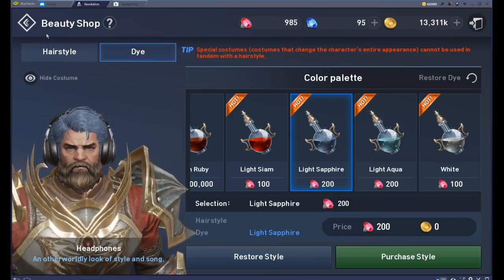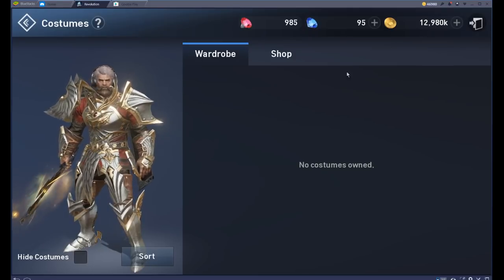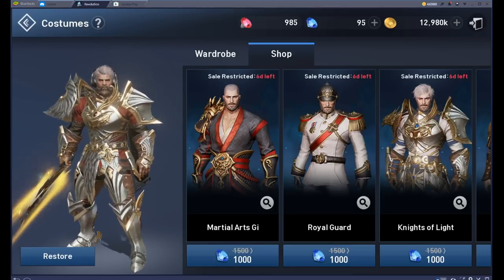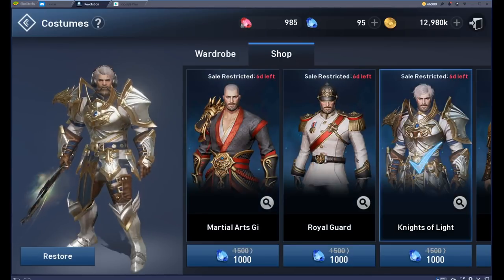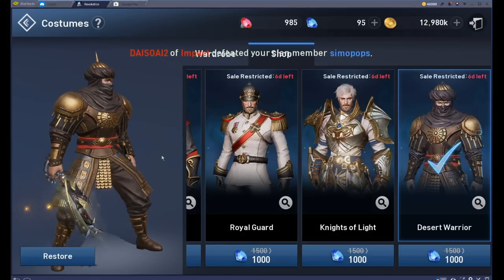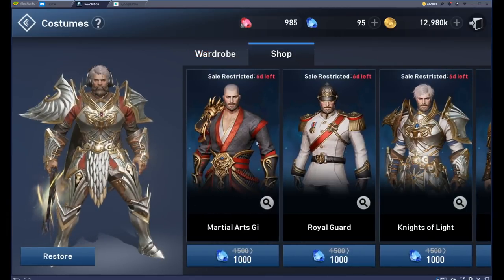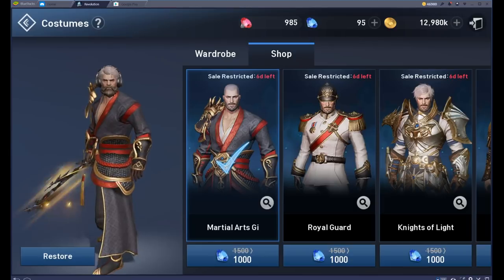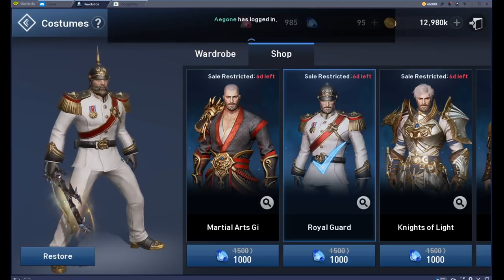Let's go back and check out the next customization - the costume shop. You thought the beauty shop was big? Look at this - you can completely reskin your character. Go to costumes and the shop from the menu system. The martial arts gi is a big fan favorite. I also like the Royal Guard a lot. Knights of Light really stylizes your armor, and then there's the Desert Warrior. I'm a second degree black belt in Tung Tsu Do, so I'm leaning towards the martial arts gi just to let people know what's up.